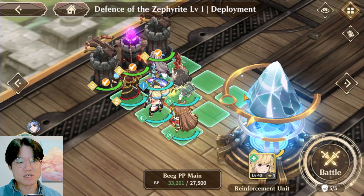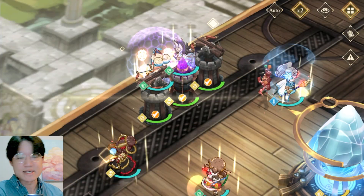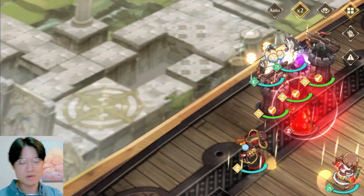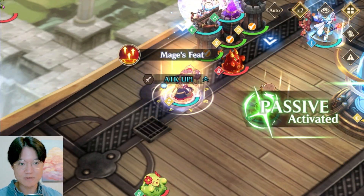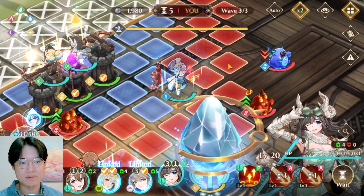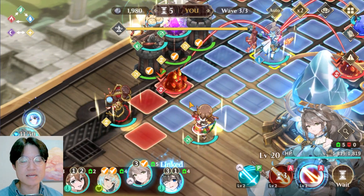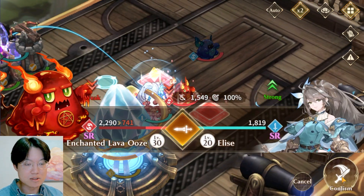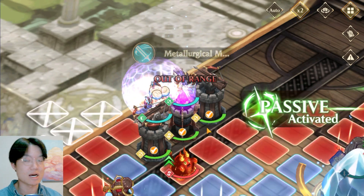To keep the video short and straight to the point, I'm going to skip to the third wave — so we've already cleared the first two waves. On the third wave things get a little more dicey, and it's very important to plan your moves proactively. The goal is to clear all the enemies, then the boss will appear. I'm going to slowly make sure I kill all these guys and then come back to hug my tower again.